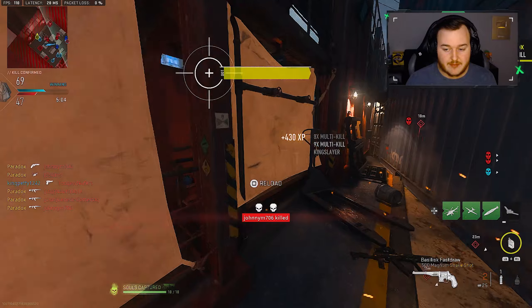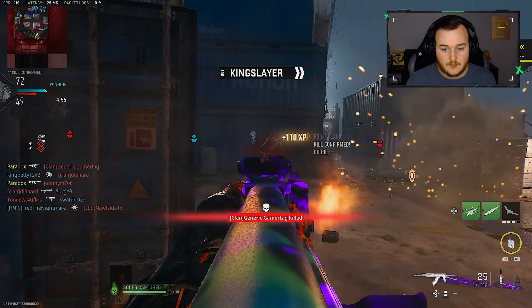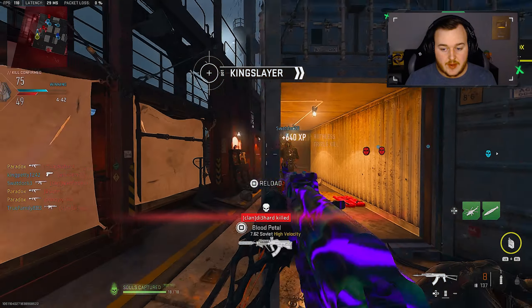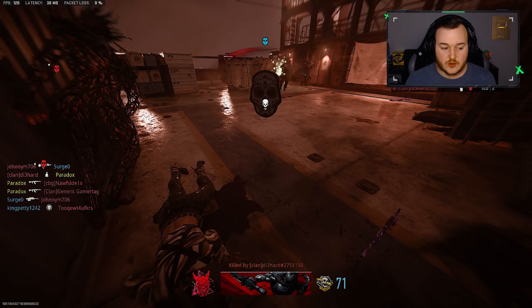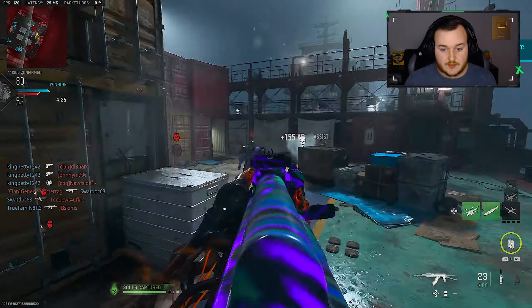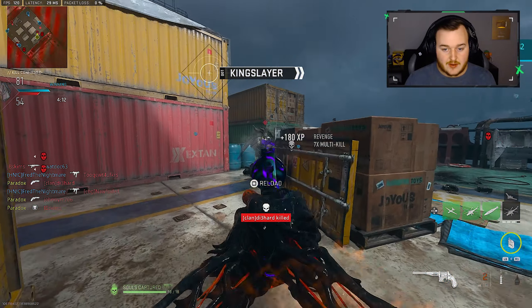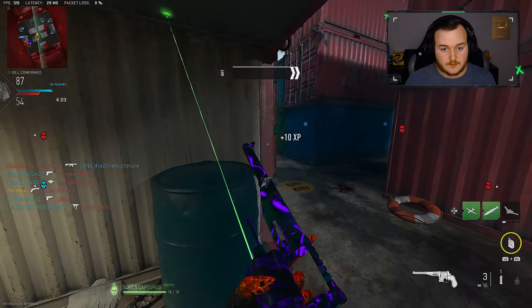Going to jump through here so I don't get killed by a crossbow. Calling in the UAV since we have a helicopter up — can I get an Advanced UAV please? We're kind of on cruise control right now. Got stuck by a nade — so unfortunate. Just pushing anything and everything right now. Oh my god, this gun is so good. Even if this weapon's been nerfed before, it's still an easy meta.